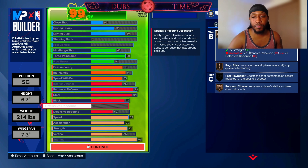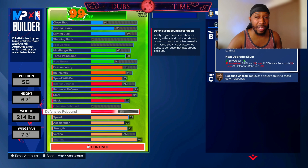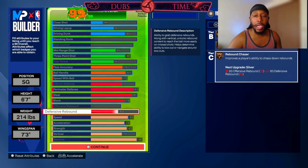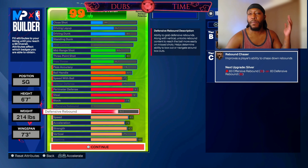For offensive rebound, you're not really going to be in the paint on offense trying to rebound. If you are, you should just be trying to hold the box out, which is perfect because we have bronze box out beast, pogo stick, and rebound chaser. You'll have a chance at certain animations and you'll get a lot of loose balls when it comes to offensive rebounding. On defense you might occasionally grab a nice rebound, but pretty much this is to grab loose balls when they fly past the center.